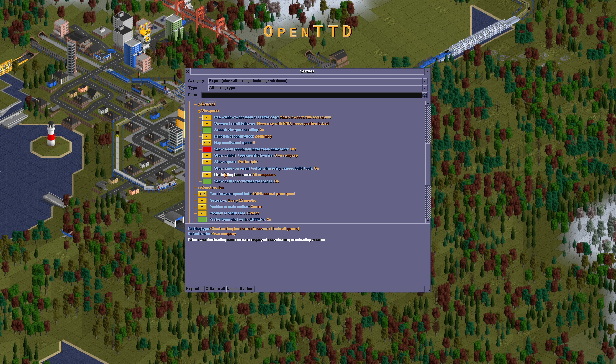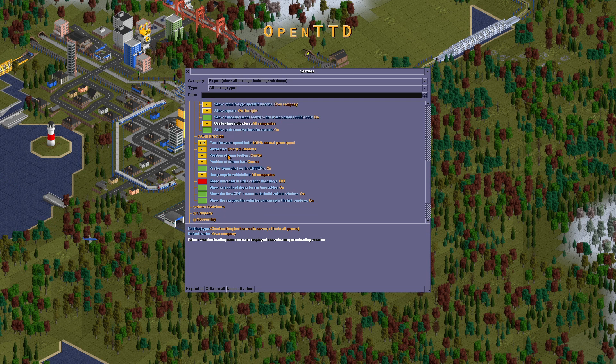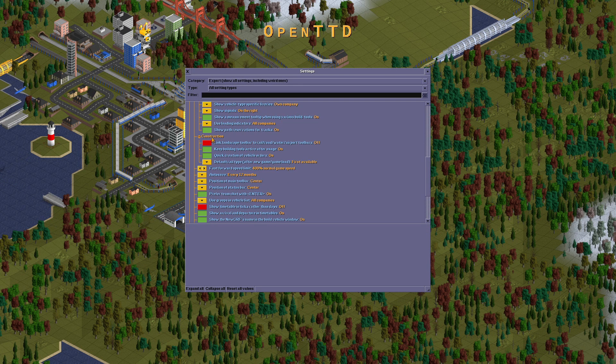All companies. Let's move on to construction. Link landscape toolbar to railroad, water, and other toolbars. Quick creation should be turned off.